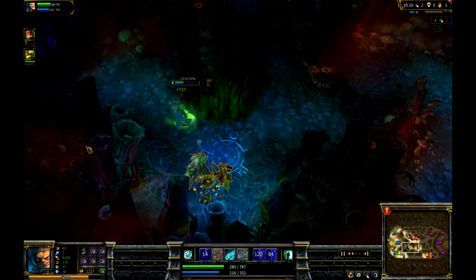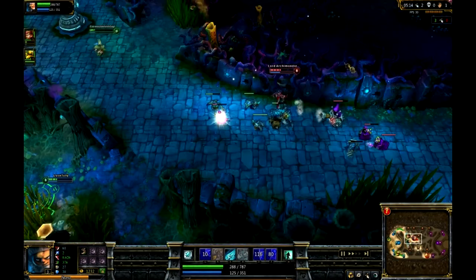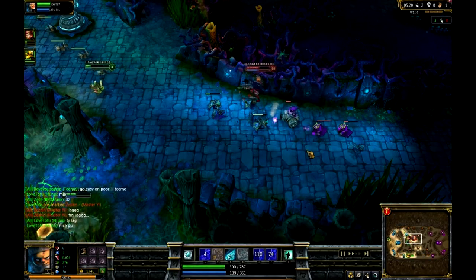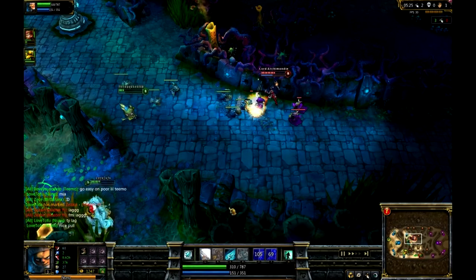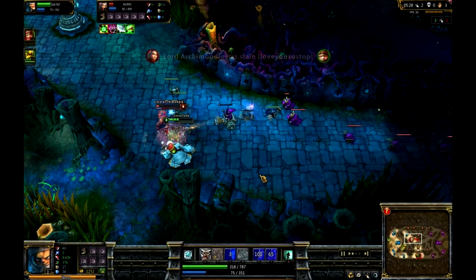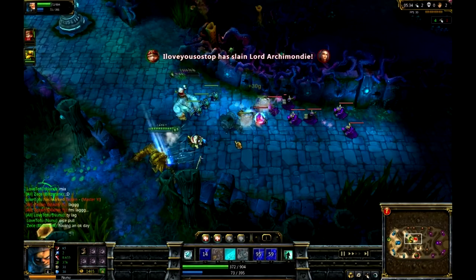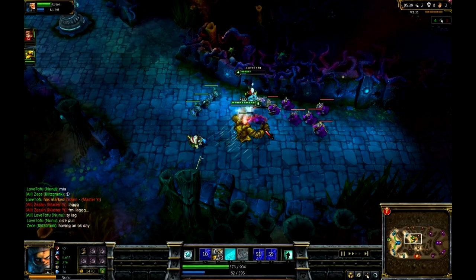His E is Ice Burst — this is his main nuke, his only nuke. Consume can only be used on minions, you can't use it on a hero. Ice Burst slows the hero and reduces their attack speed, which is great. It's a low cooldown, great nuke. That's why if you get the Doran Ring first, you'll be harassing a lot and you also get the HP and mana.